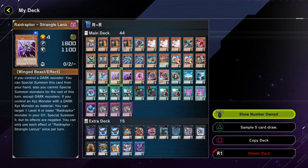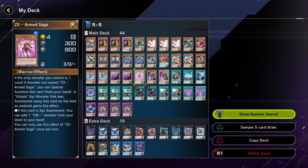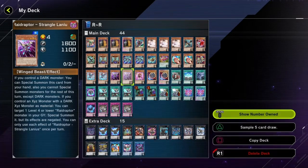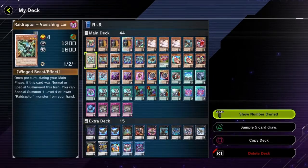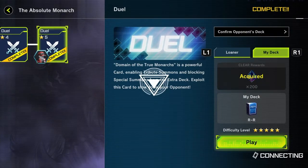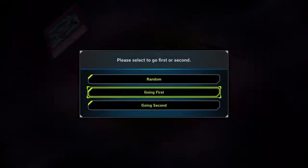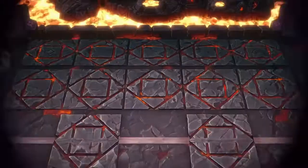I'll show you guys the only combo that really matters — getting two special summons on board. This is the one-card version to do it, and you also have two-card combos in the deck that can do the exact same thing. The next video will be showing you guys that combo in its entirety. Hopefully we get that one-card combo hand to start off with, going first. Let's see if we can open with a Quick Launch.